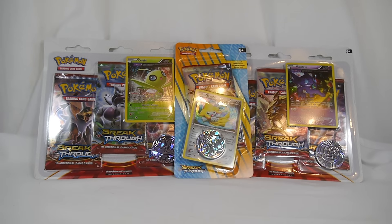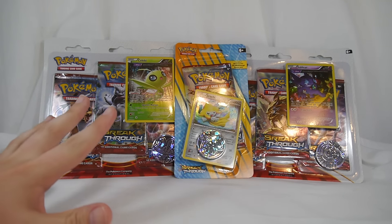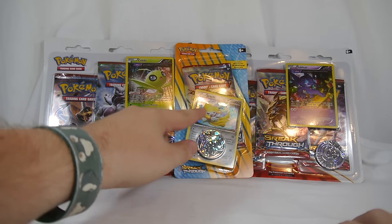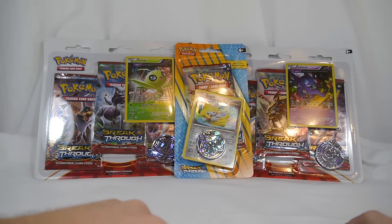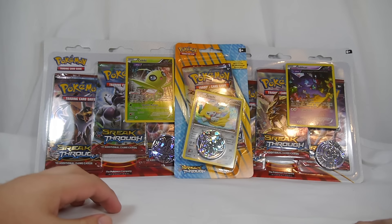Hey YouTube, Sequence Show here with an unboxing of the Pokémon Trading Card Game XY BREAKthrough promo blister packs. Just like every set, we usually have two triple packs and two single packs. I opted to only buy one of the single packs — the other single pack is a classic galaxy holofoil print like the one on Jirachi here, featuring the Furious Fists Hawlucha, which is a great card. However, I have enough playsets of Hawlucha, so I didn't pick it up.